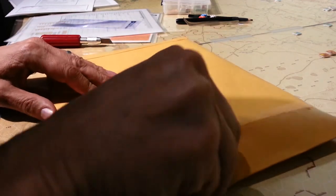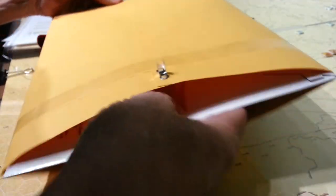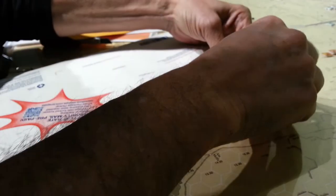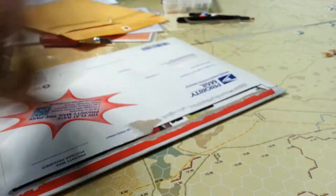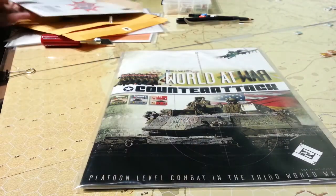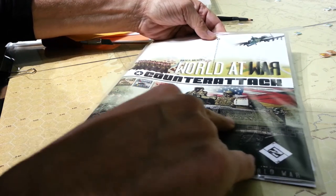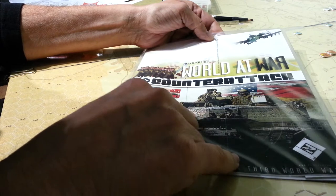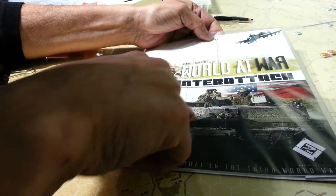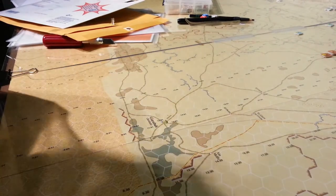Hey folks, I've got this in the mail today. It is the World at War Kano-Attack little expansion, which is double packaged, which is nice. This goes with the Untold Stories and Into the Breach. That's actually a cool picture — it's obviously an M1, but we've seen this picture previously on other covers. What they've done here is just added a cartoon effect, basically.